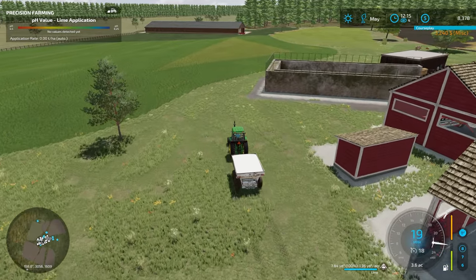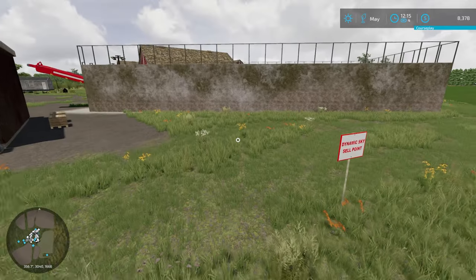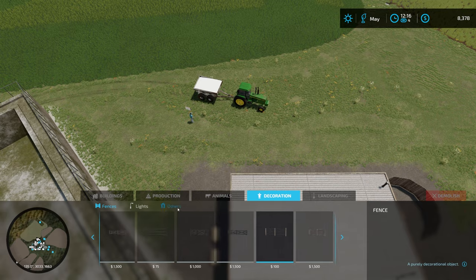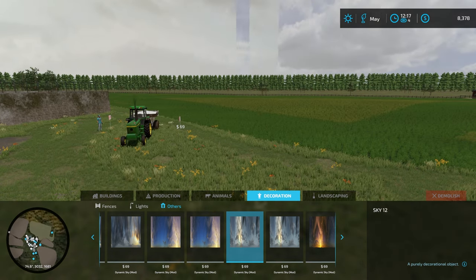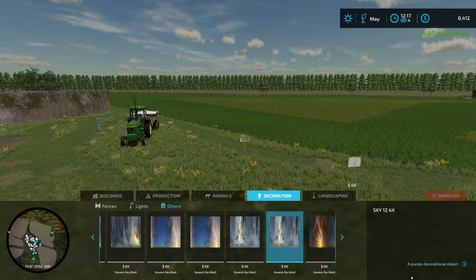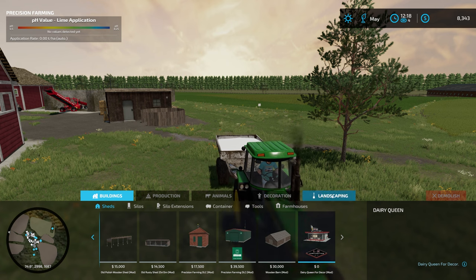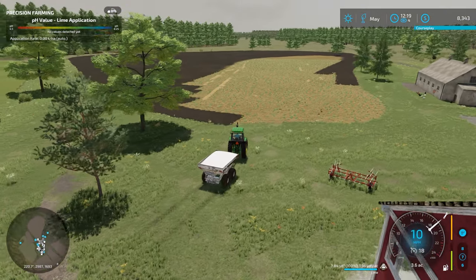Hopefully this field can be done with course play so we can shift gears. I also wanted to show this right here — it's a Dynamic Sky mod. You place it down and that's why the clouds look a little different. You can hop in and find other sky options under decorations. Some are conflicting with each other, but let's try this one — look at that sky, that's pretty cool. It is called Dynamic Sky.